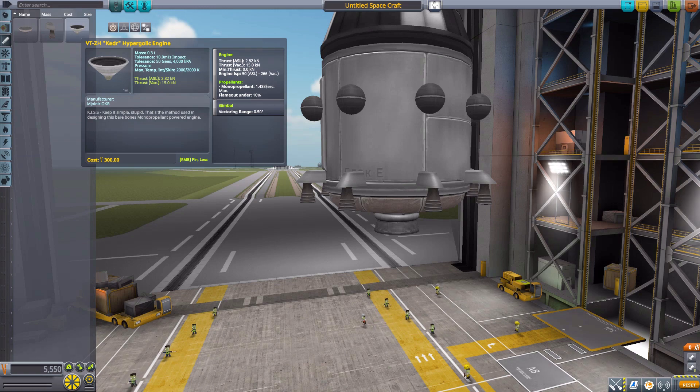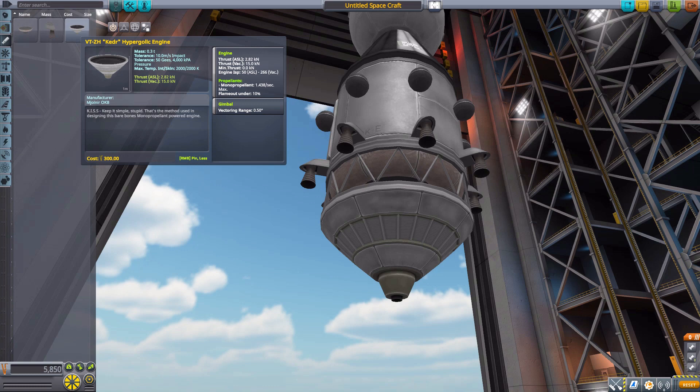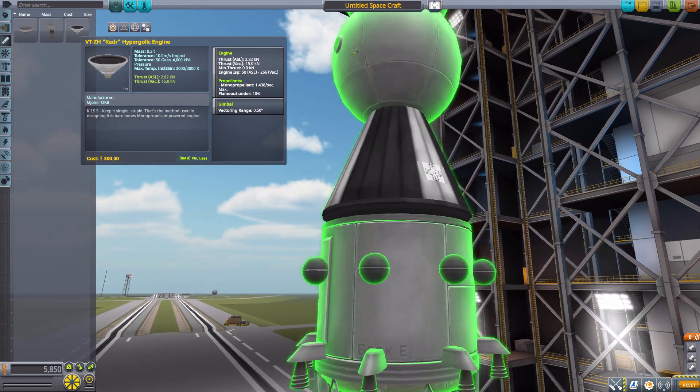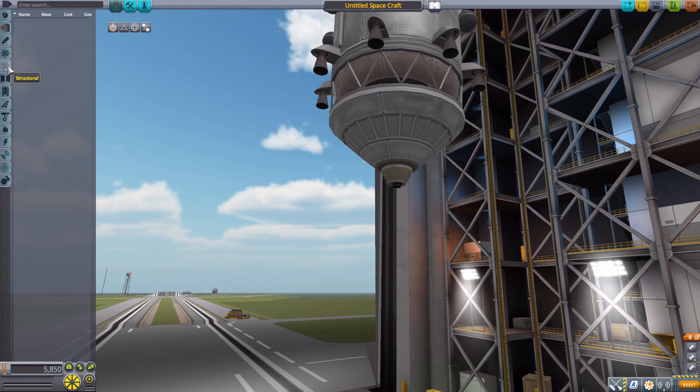The final engine — let's call it the Keder hypergolic engine — is a monopropellant-only engine with a maximum thrust of 15 kilonewtons, using 1.4 monopropellant per second, with a gimbal range of 0.5 degrees. It's actually meant to be the retrograde or descent stage for the Vostok, allowing it to deorbit and get back into the atmosphere. One issue with this engine at the moment is that the monopropellant engine doesn't seem to have any particle effect — hopefully that gets fixed down the road.